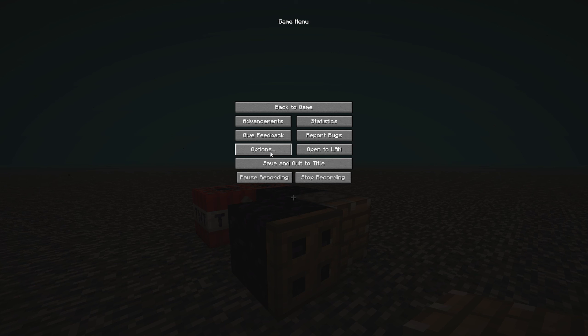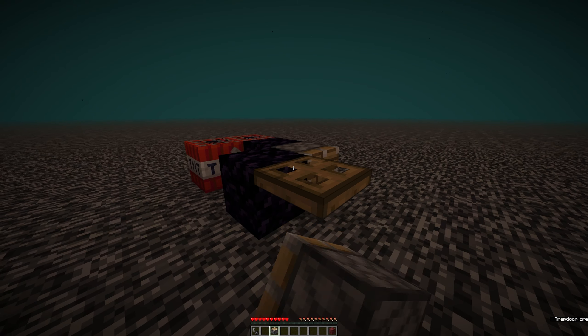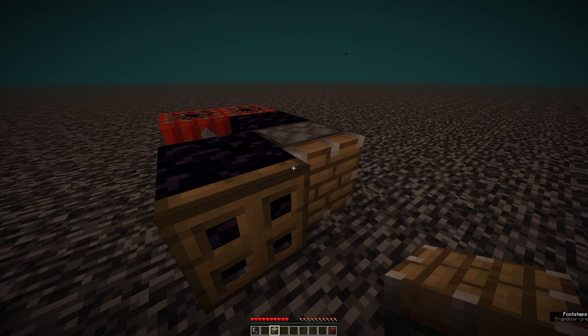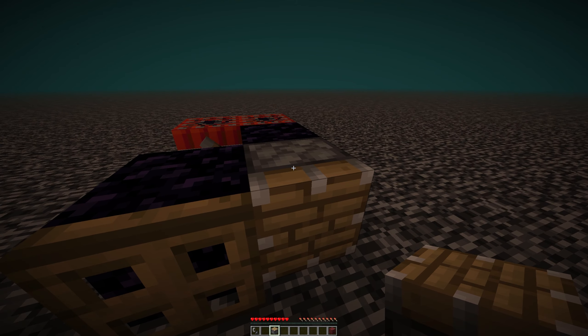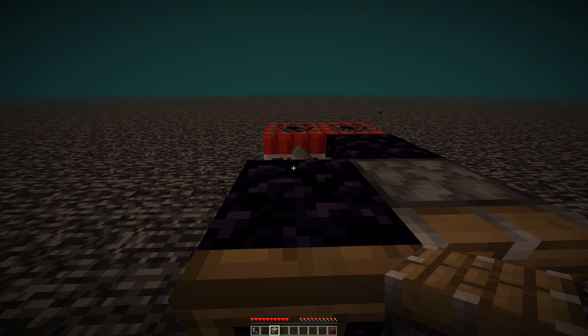This can be a little tricky, so make sure you have nothing in your offhand — especially no shield, or it won't work. My other advice is to rebind your right-click button (Use Item) to another readily available key, like Alt. That way you can hold that button instead of spamming right-click to try to place the piston at exactly the right time — holding it effectively does the same thing.